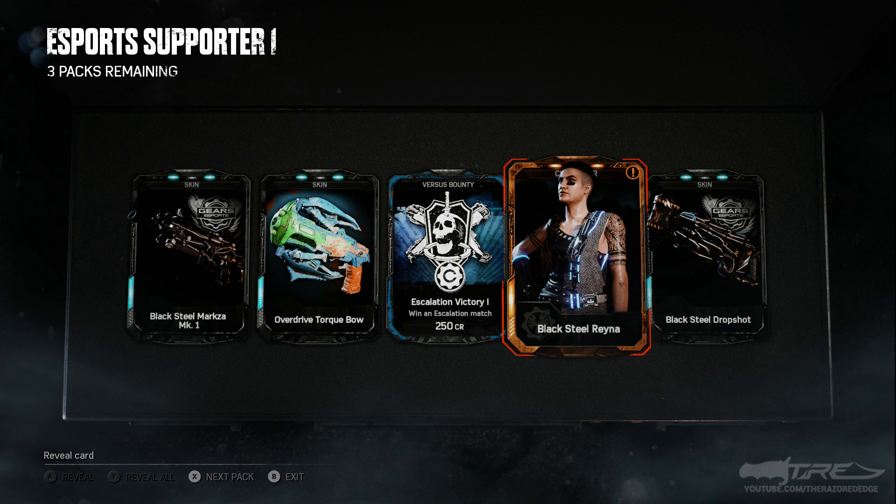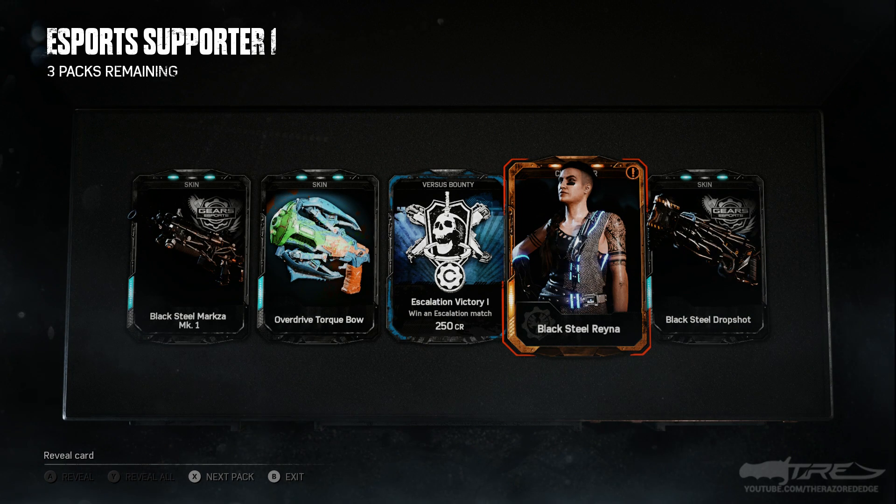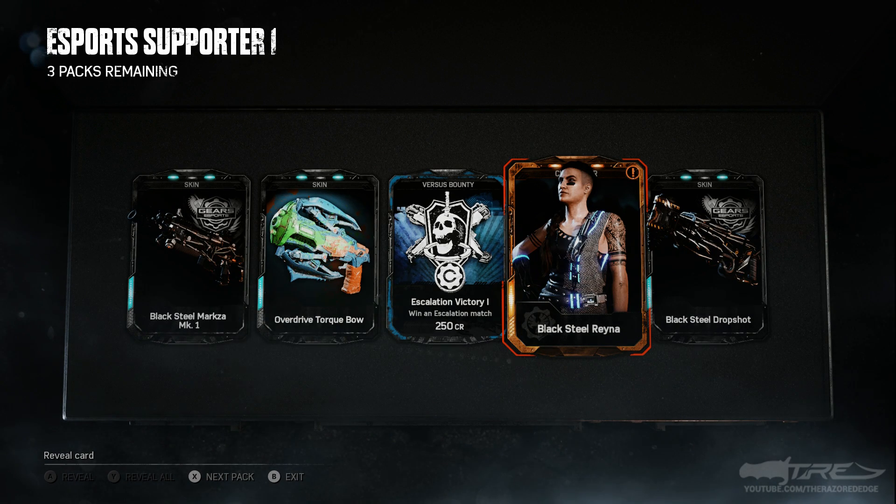Yes! Oh my god, there's no way — that is actually insane! I thought I was gonna have to dig deep into the pockets for this one, but we actually got black steel Reyna! That is so insane. The first legendary that pops up and I get black steel Reyna!